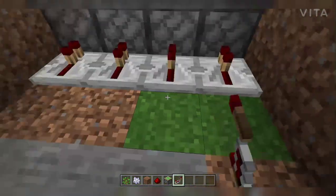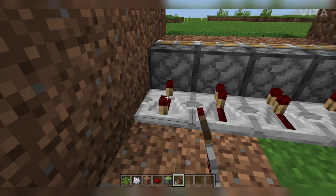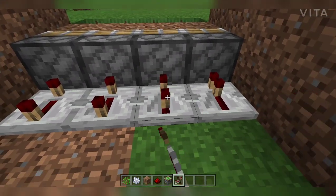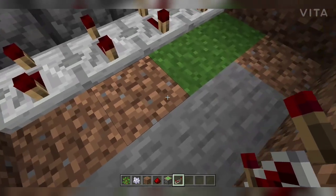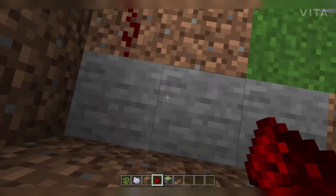After putting the redstone repeaters, we extend them out like this. Then we take redstone dust and join them together to complete the circuit.